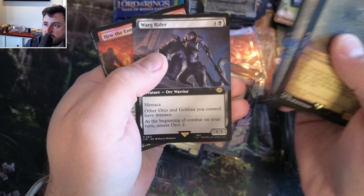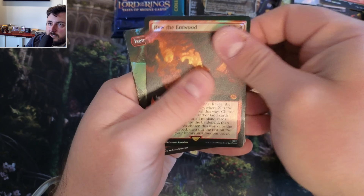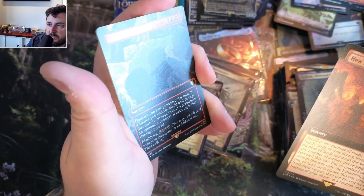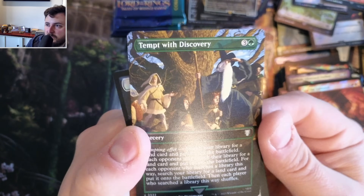Obsessed, Archivist, Wargrat. Hugh the Entwood - surge. Isengard Unleashed - surge. You see that centerpiece? Really like more foil than the rest. And Tempt with Discovery - look at that art, beautiful.